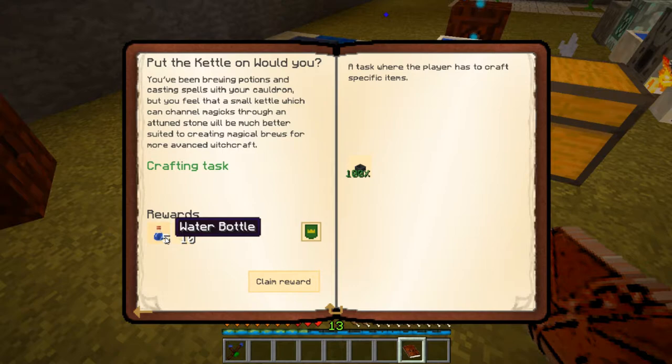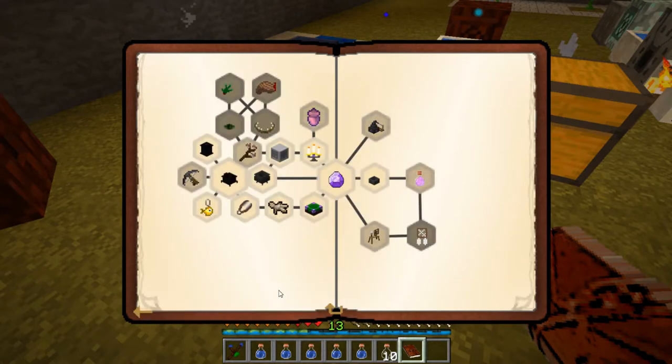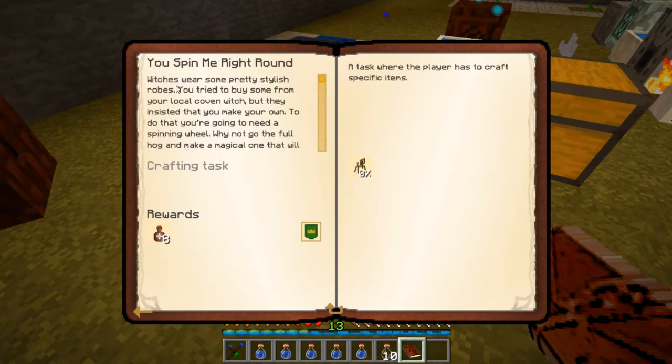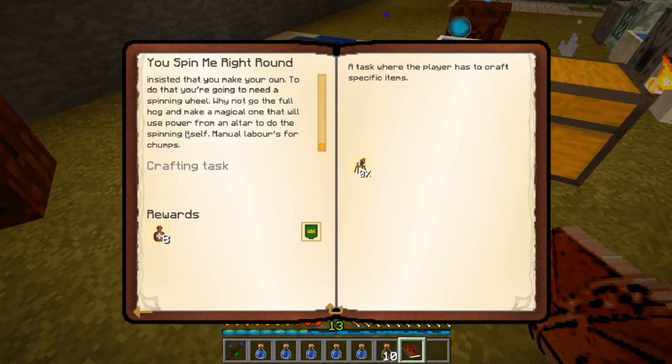The kettle recipe is: a cauldron, an attuned stone, three string, and two sticks. We have all of that — cauldron, attuned stone, three string, two sticks — there's our kettle! That opens up five water bottles and ten glass bottles. This is the way to brew potions in Witchery — the cauldron is used for other things, not really potions. That leads to a dream potion which we'll do at another point.